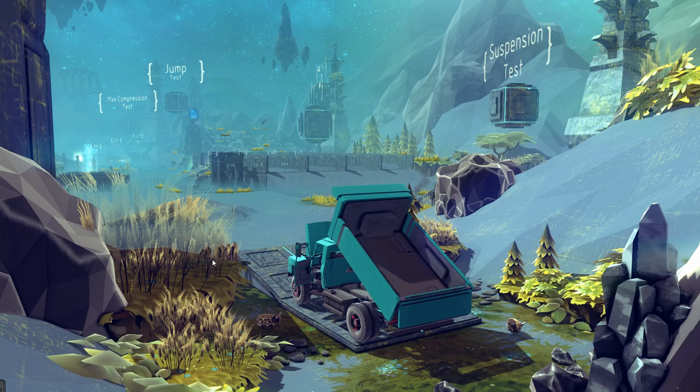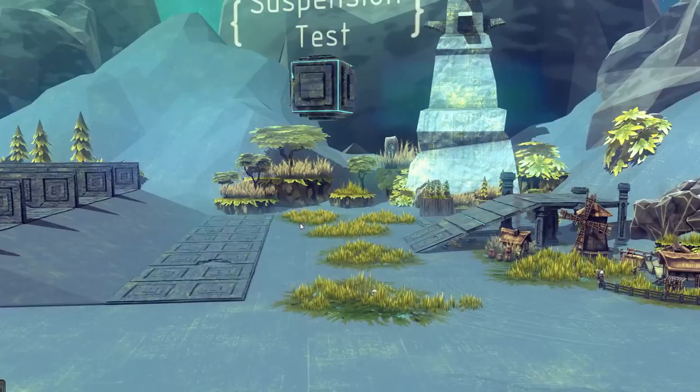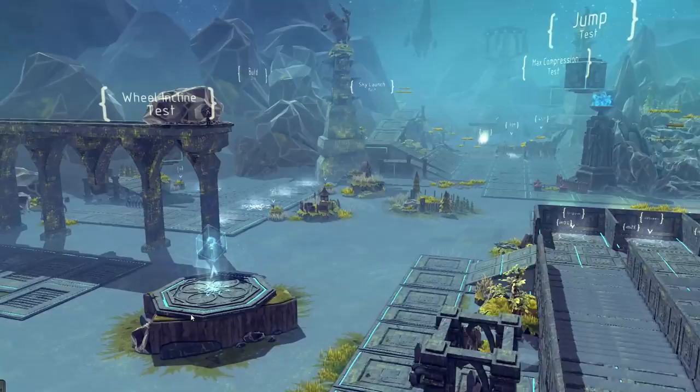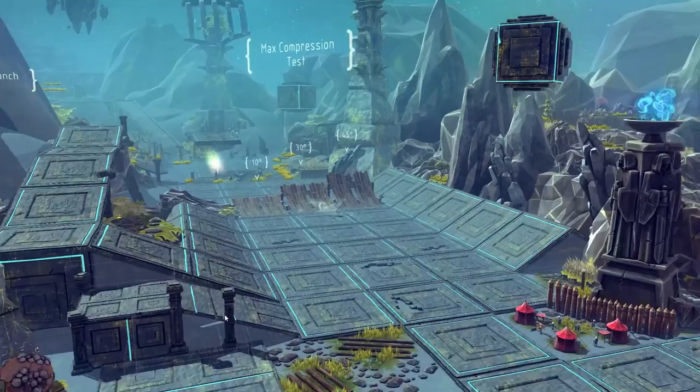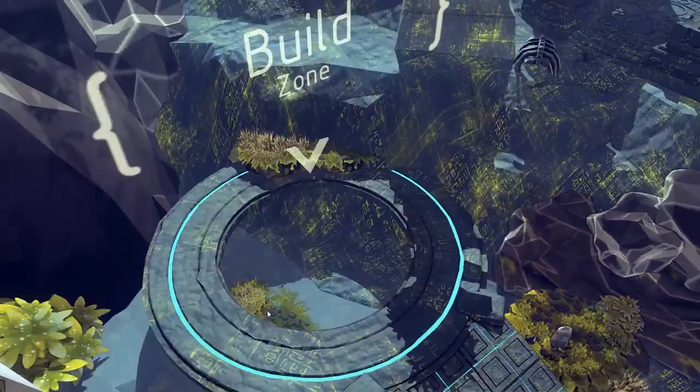How's it going guys, Dre here and welcome back to Sunday — that means we're playing some more of the best Besiege creations. This week we're starting off with a dump truck, but first I wanted to check out this map. It looks really good. It's basically just a testing map for your vehicle — you've got jump test, suspension test, wheel incline test, sky launch test, build zones, max compression test, all that fun stuff. It's pretty detailed; you can see the different jump angles and everything.